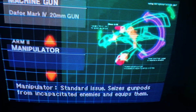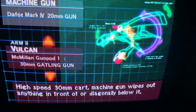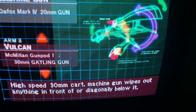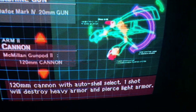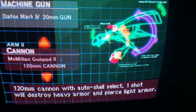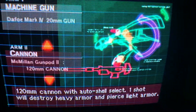The default arm is just what helps hold the gun pod when you have nothing equipped. The Vulkan is the standard weapon - it's like a machine gun or gatling gun, and it's the first one you encounter.